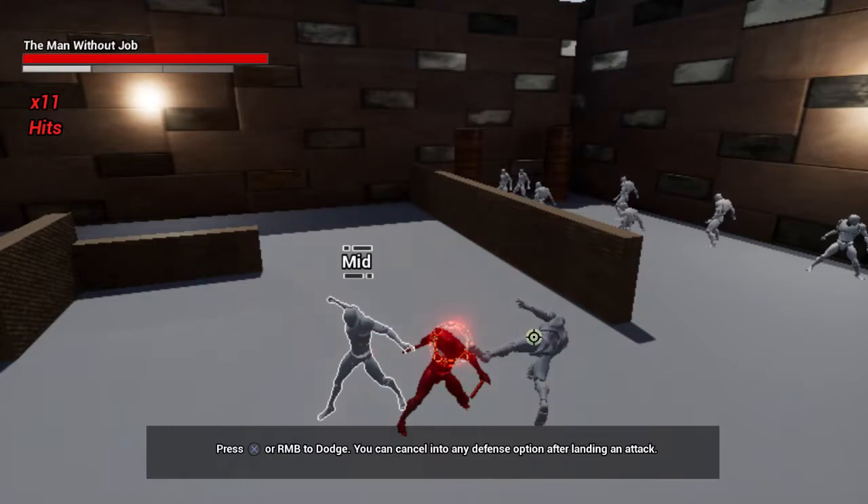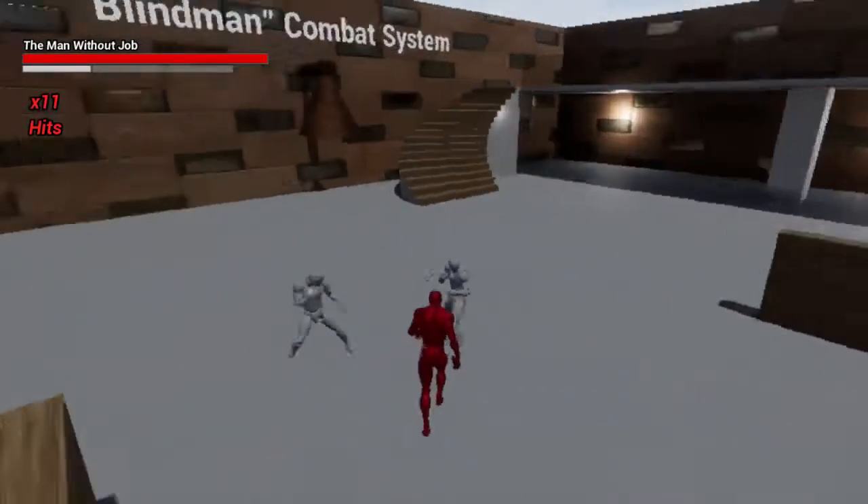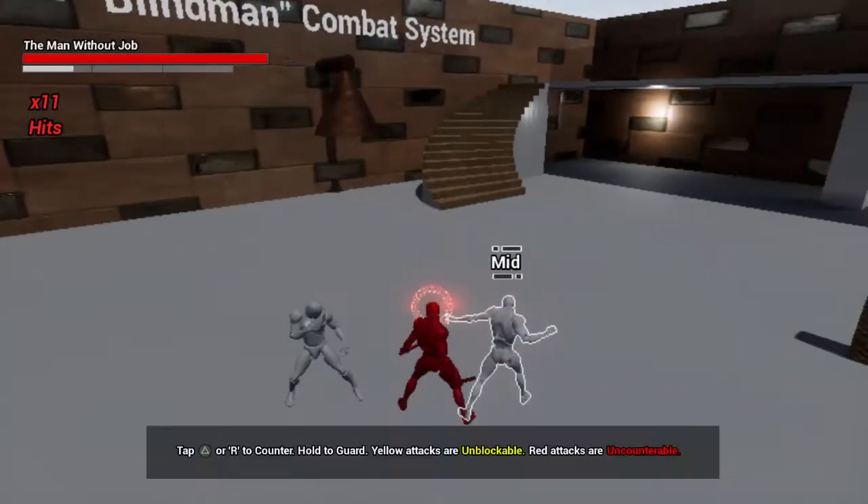Another big change I did was the counter command. Before, the idea was that the player is supposed to guard to learn the counter timings. But since players didn't like to guard, they didn't really learn counter timings and so they didn't really counter. Counter is kind of the meat and potatoes of the defense options of the game. If you don't do that, the pacing of the game deteriorates, because the pacing is hinged around countering and keeping up with that.